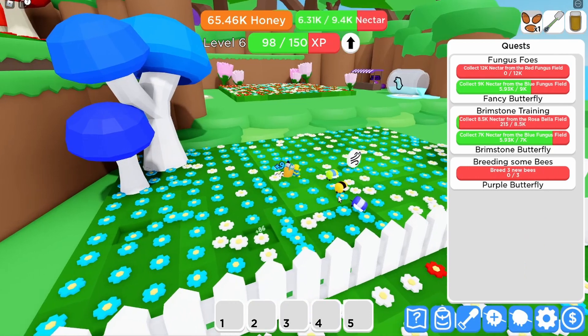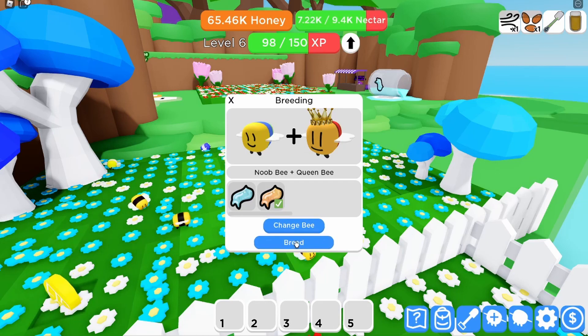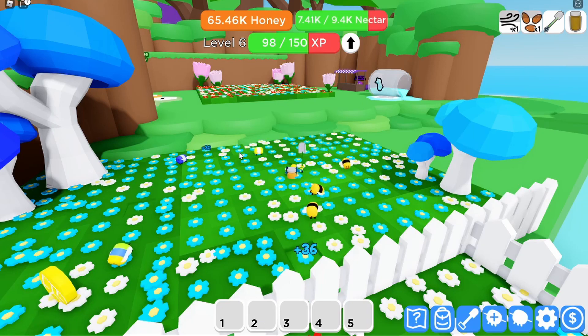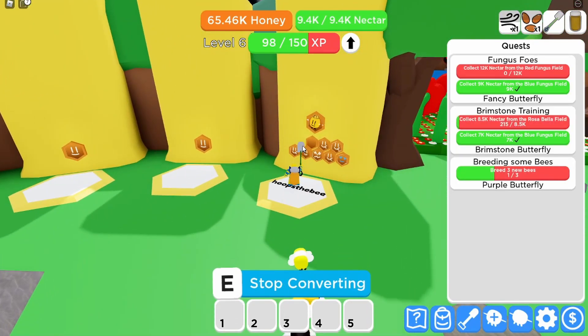Let's go do that now — I'm going to use the new bee and the infused jelly to breed it. 45 seconds — that's a long time. Alright, let's go back to the hive, empty it out, and then we can see exactly which bee we got.